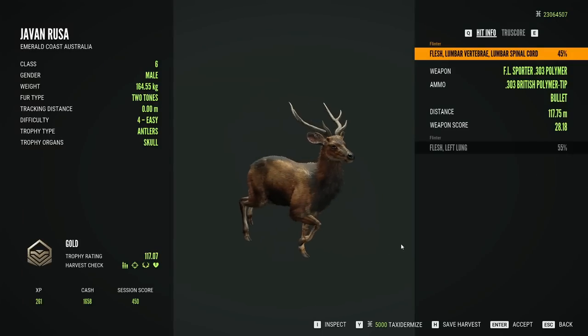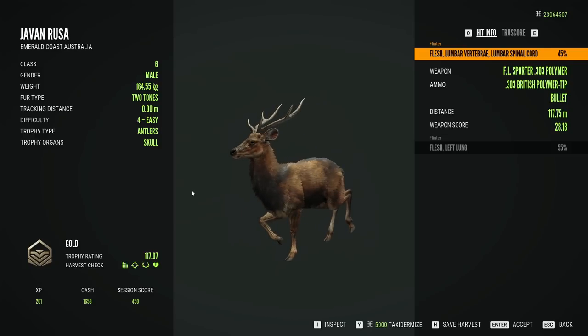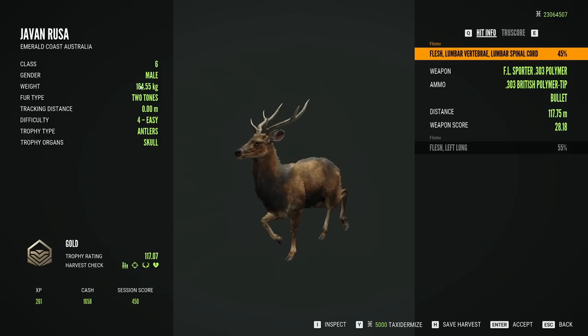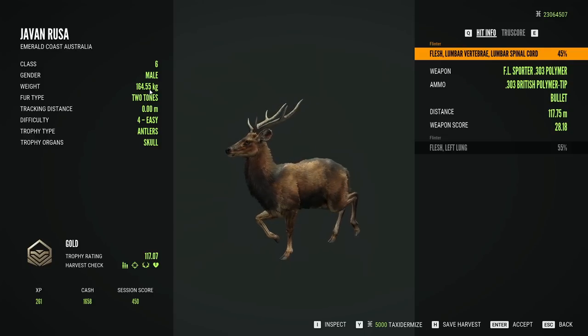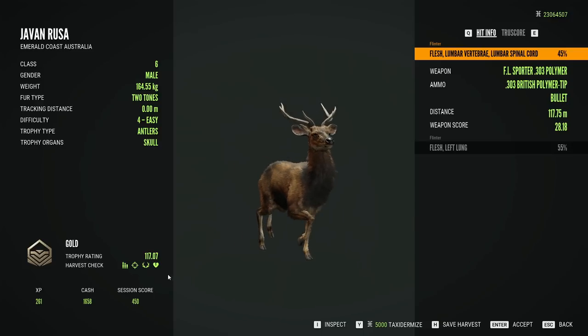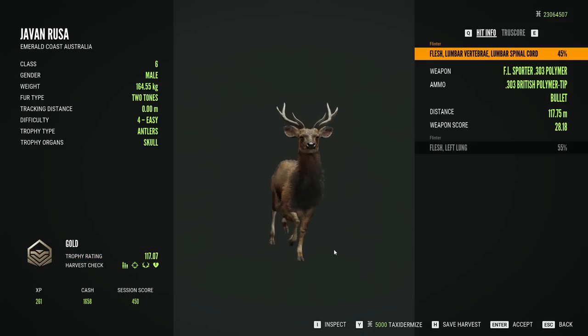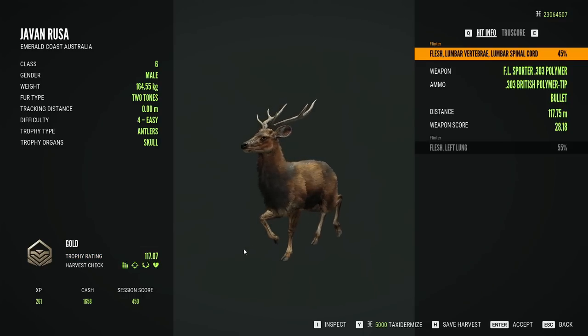A 117 two-tone — I don't think it's as big as the one that we shot in our first video, but they are just such nice-looking deer. That's 164 kilo — they maxed at 172. I feel like they're going to be almost like reindeer and caribou, where they've got to be really, really heavy to potentially be a diamond, because that's 30 shy of diamond and a pretty decent weight.